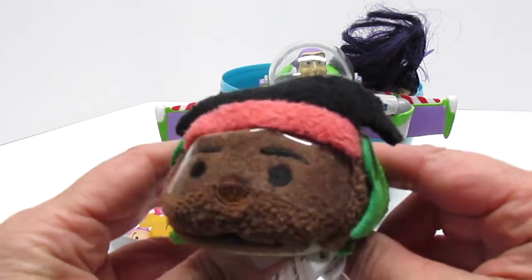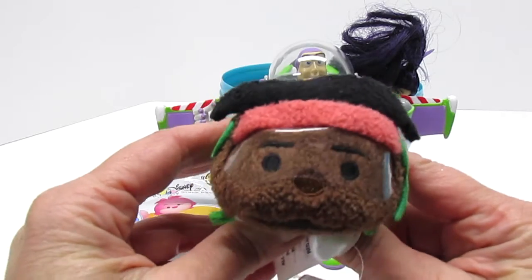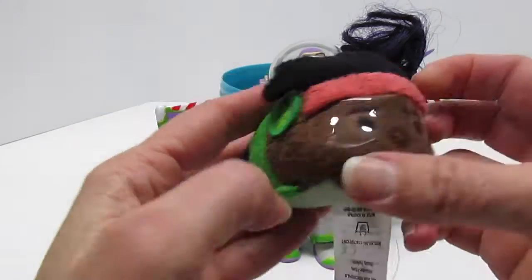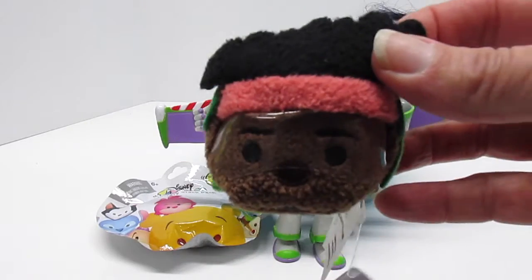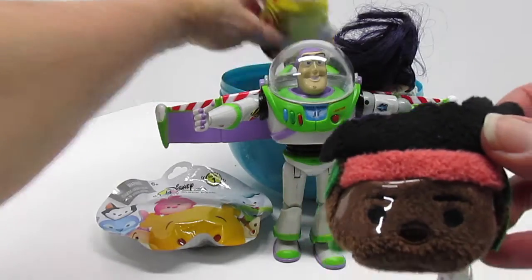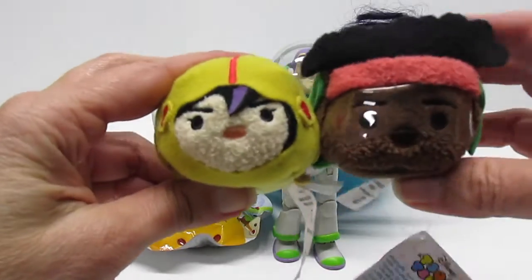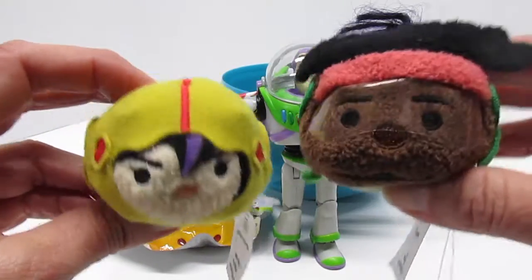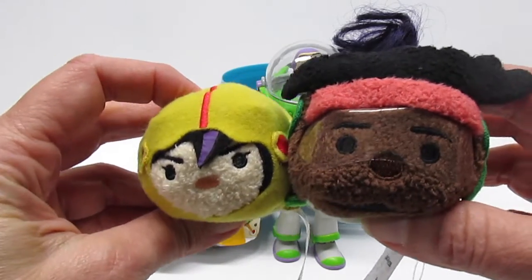Disney Tsum Tsum — Wasabi from Big Hero 6! He is smart and cool and he fights crime like PJ Masks. And there's one of his partners, Gogo Tamago. Wasabi, Gogo — Gogo likes to go fast, doesn't she?